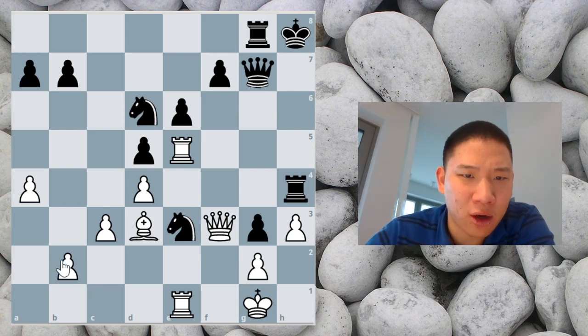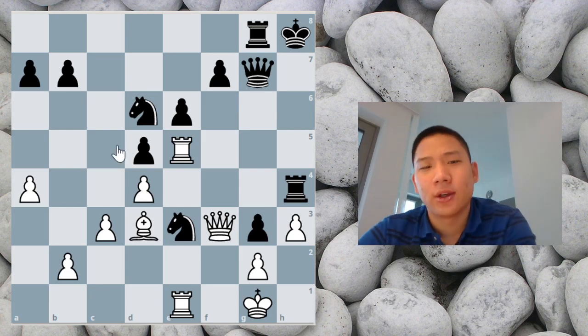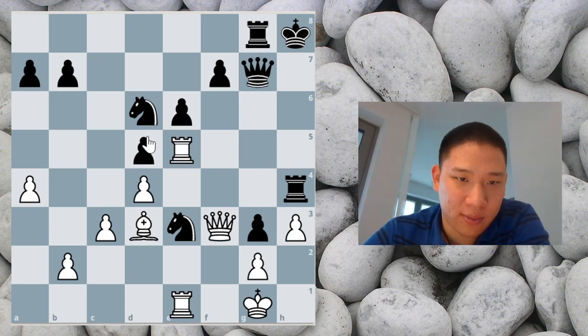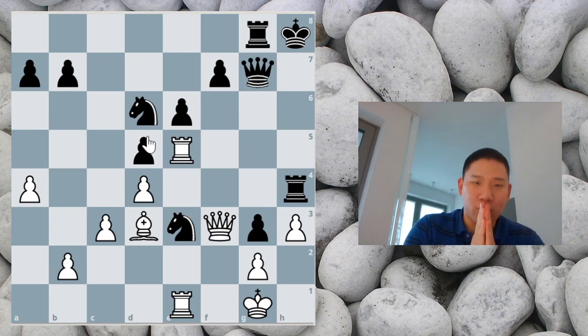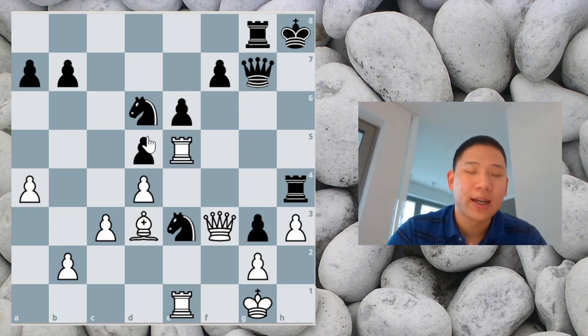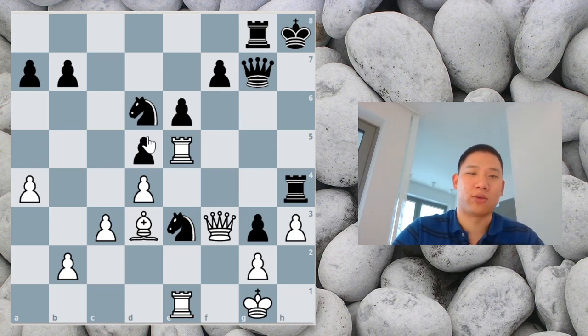I think it's from the Magnus Carlsen Invitational, if I remember correctly. It's White to play. I recommend you try to find the solution directly — that way you learn. Stop the video and look for the tactic on your own.